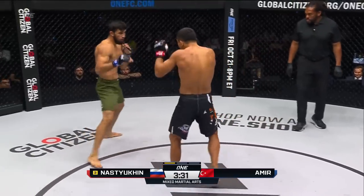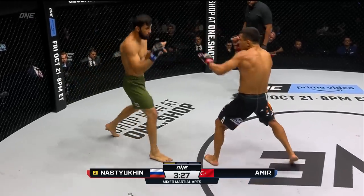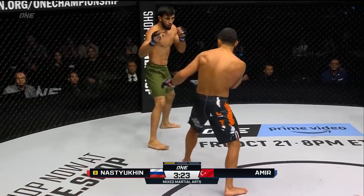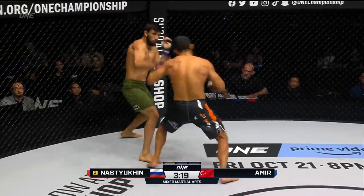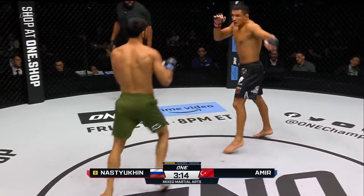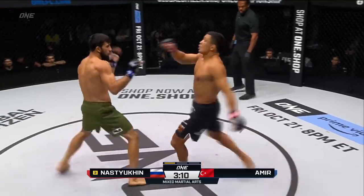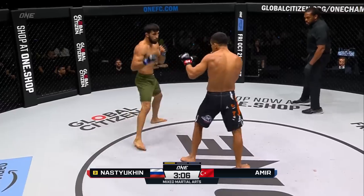It's interesting footwork coming from Halil. He's a southpaw and he's circling around to his backside and to Nastukin's power side. Nastukin's trying to pin him right there against that wall. Nice little right hand connects, but there's a good little side step — he circled away from the fence to get his back off the wall and take control of the center. Nice escape by Amir, back to the center. Two minutes into this opening round.